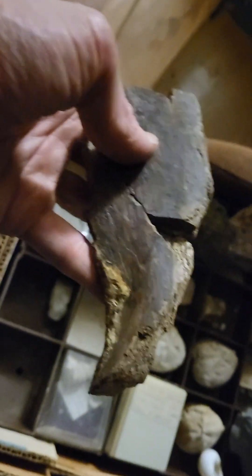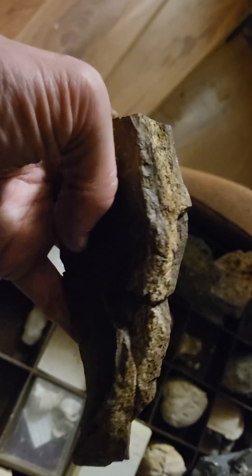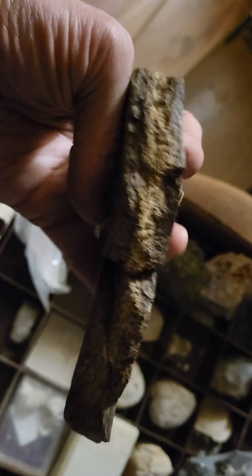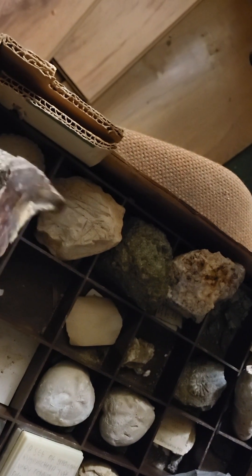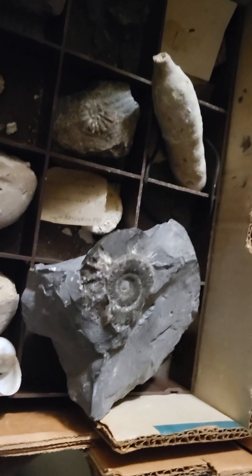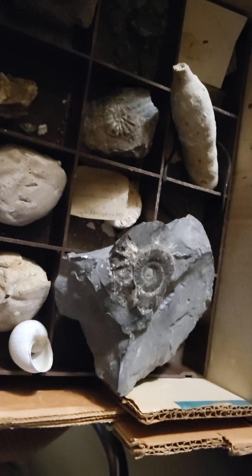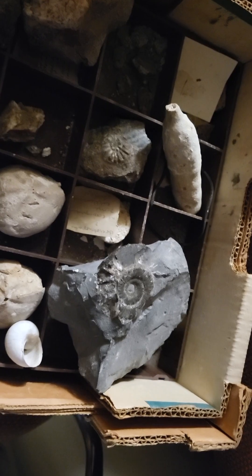It was a bit of a desperate effort to get it out, and in the end the tide was coming in and I just ended up smashing it. But that is genuine dinosaur or turtle bone. Just some of the fossils - that's plant material from Hastings as well, ammonites, micrasters, that's a sponge, and a rather damaged Dactylioceras commune from Whitby.